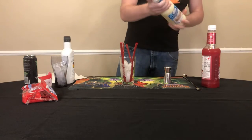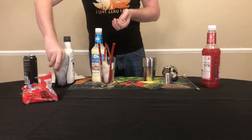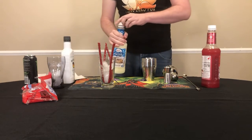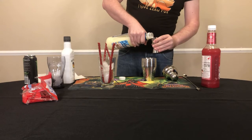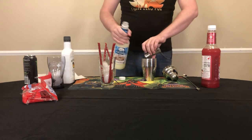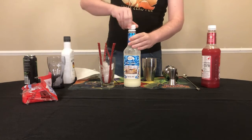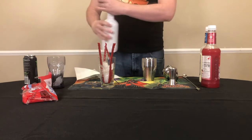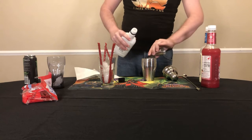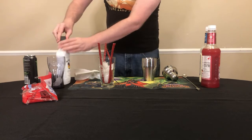Alright, so we're going to start with four ounces of a piña colada mix. This stuff's so thick and syrupy, it's almost gross. So now that we have our base of mix in there, we're going to go ahead and put in two ounces of a coconut liquor. I like Malibu, but everybody's got their own — I'm going to go for the Parrot Bay Rum. And we're going to shake that up real nice.